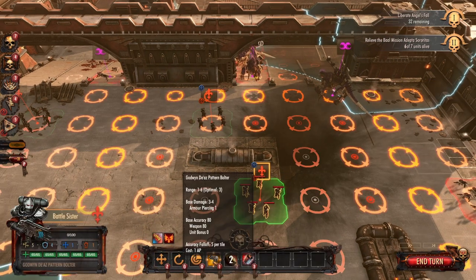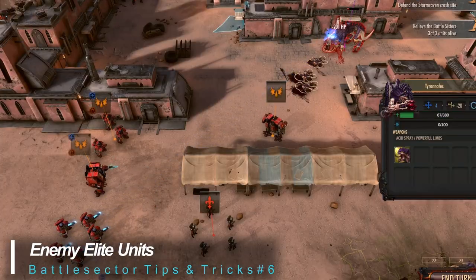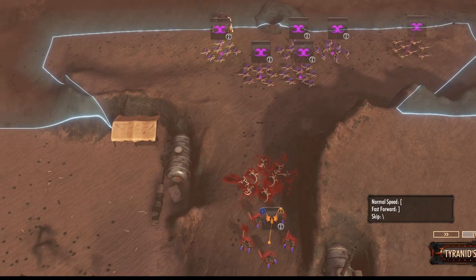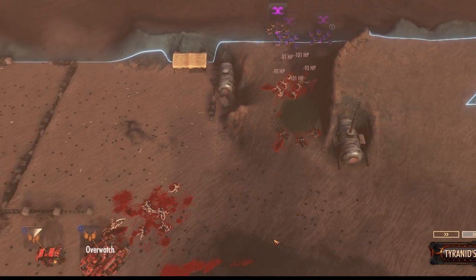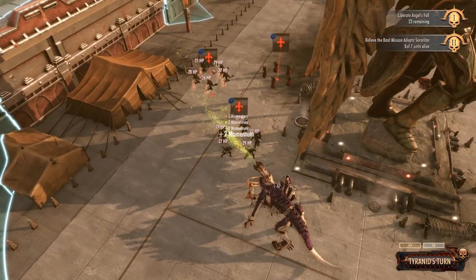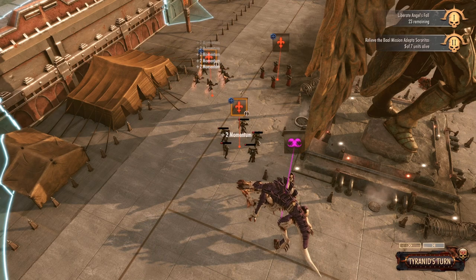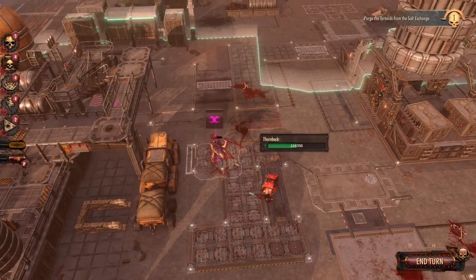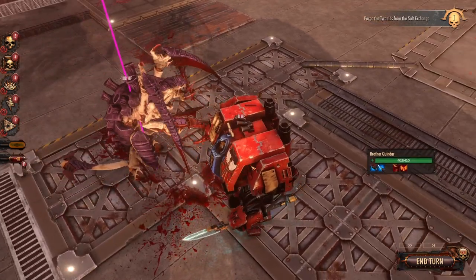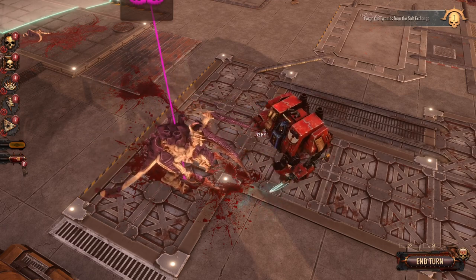How to tackle big enemies: use ranged infantry and plasma weaponry whenever possible to reduce hit points, and try to put objects between your squads and elite cannon-toting units like the Exocrine. Unless you're about to deal a final death blow, keep your squads out of the range of acid-spewing elites — otherwise your squad can be completely decimated in a single attack. Also be sure to take advantage of melee-capable HQ and elite units in order to do large amounts of damage.